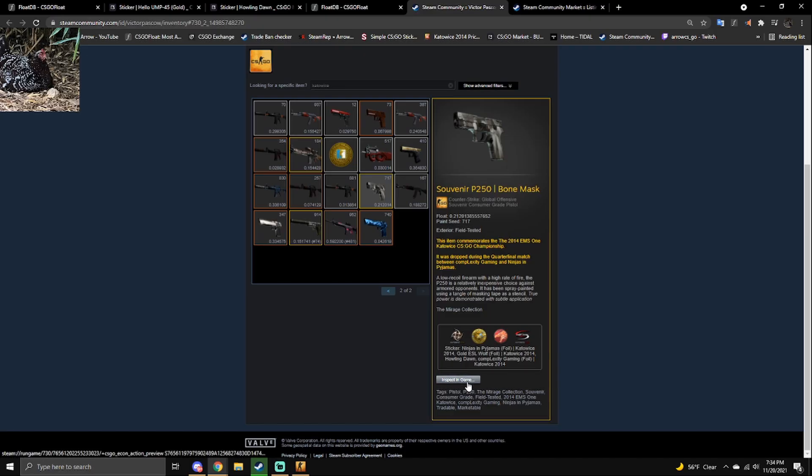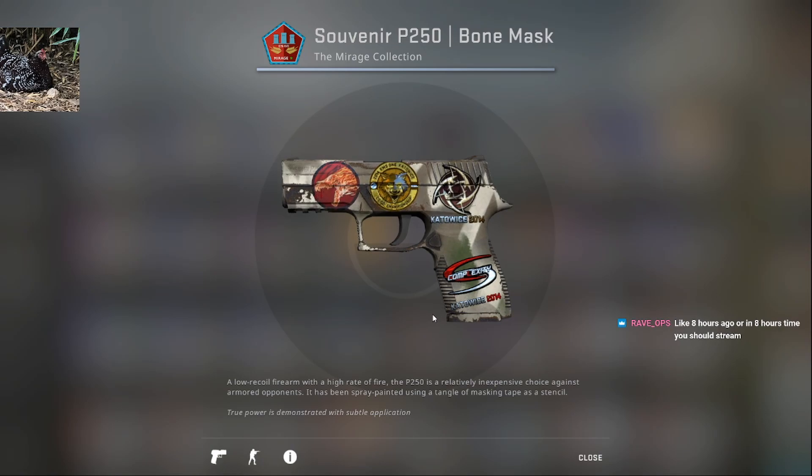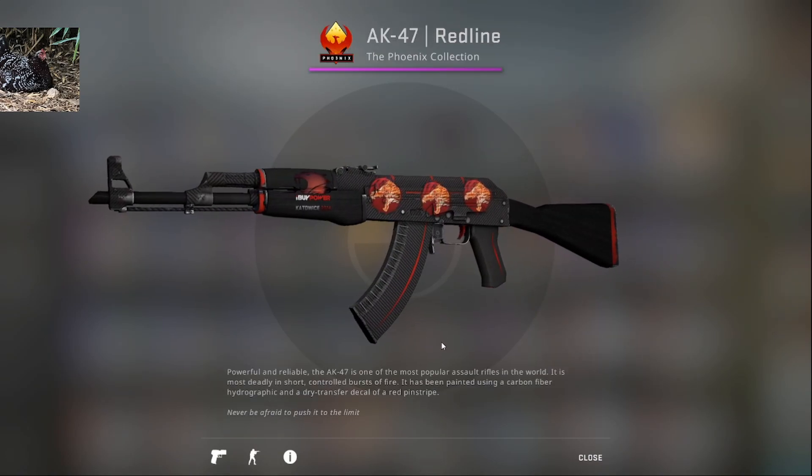I'd love to see it. NIP, Complexity, Howl — makes sense. I really like this one. Best pause. Field tested, point 18. Very clean.